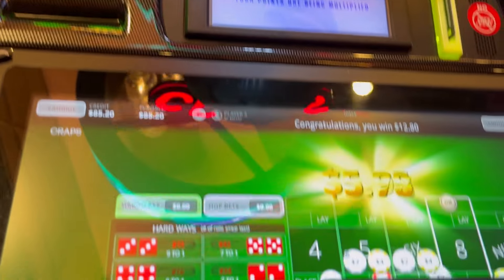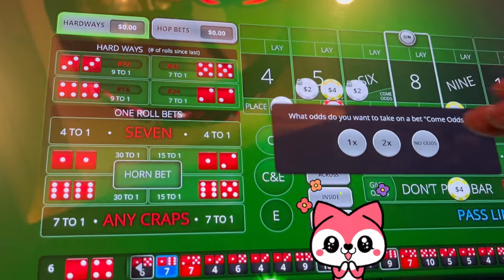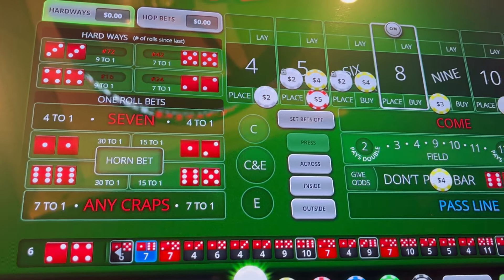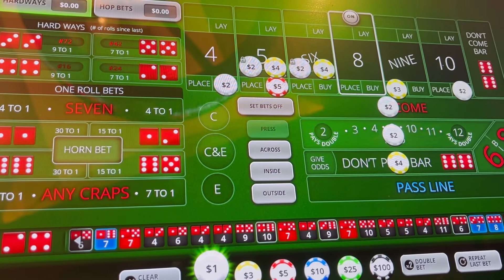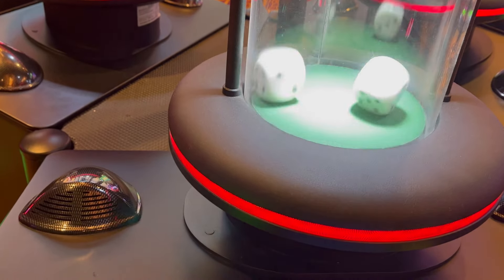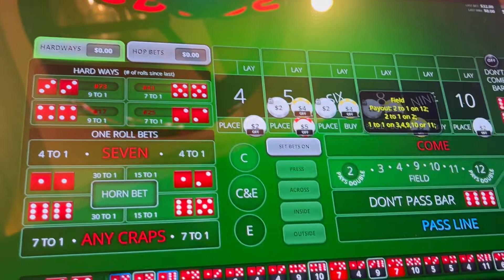Six, easy six. With that six, we'll take odds and call our bets. It looks like we're all ready to roll. Eight, easy eight — eight was the known point, that'll take care of our don't.